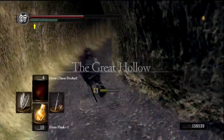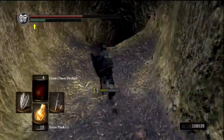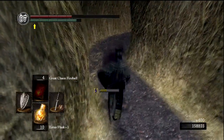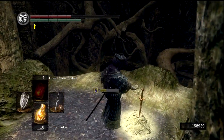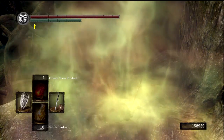So here we have entered the Great Hollow. We'll have a little bit of a drop, which I'll just roll off. Pretty sure it wasn't gonna kill me. And here's our bonfire, excellent. So we'll light this, rest at it to cure our poison. And we're good.